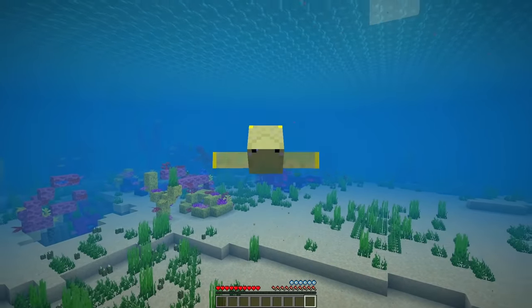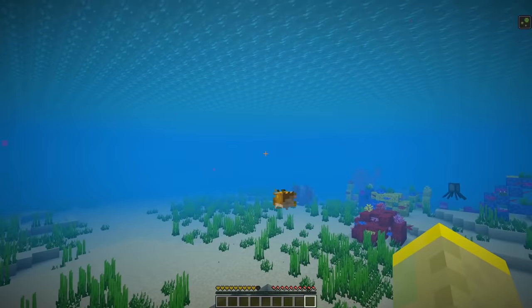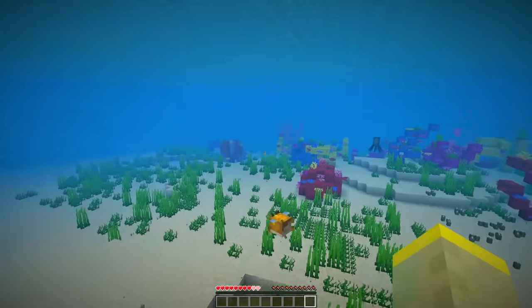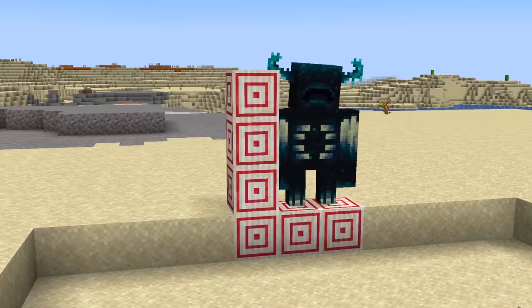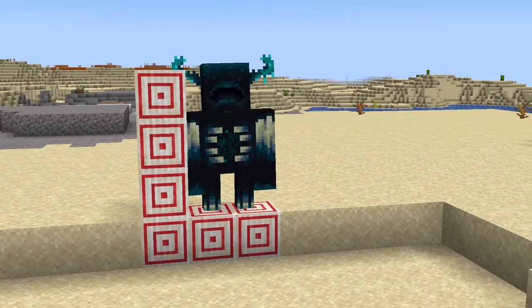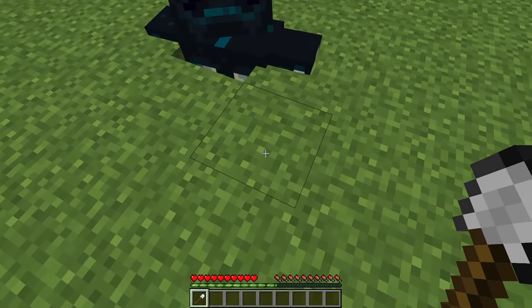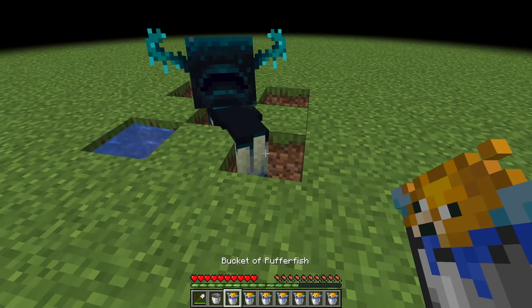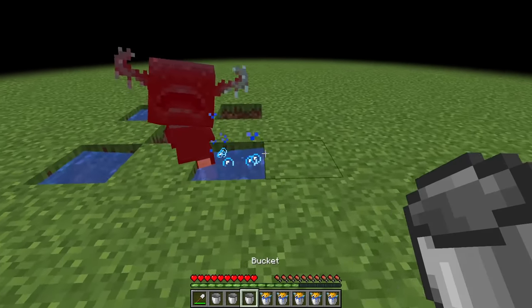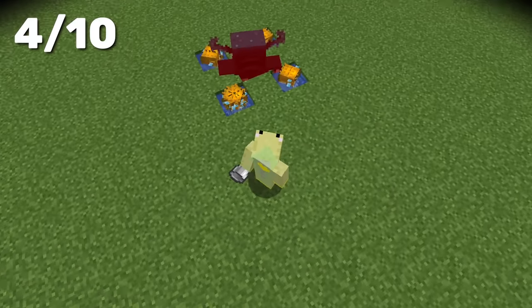One of the most annoying mobs in Minecraft is the pufferfish — it deals a lot of damage and poisons you for 5 seconds. But this makes it perfect for our next trap. Despite seeming large, the warden's hitbox is quite small, so he will fit into a 1x1 hole. Then dig another hole — that's where you'll place your pufferfish. Putting them on every side will cause him to die faster. Now all you have to do is bait the warden into the little hole and watch him suffer.